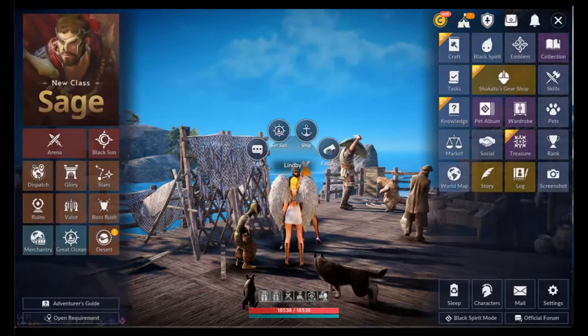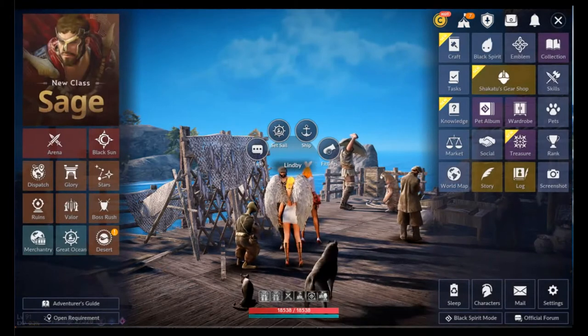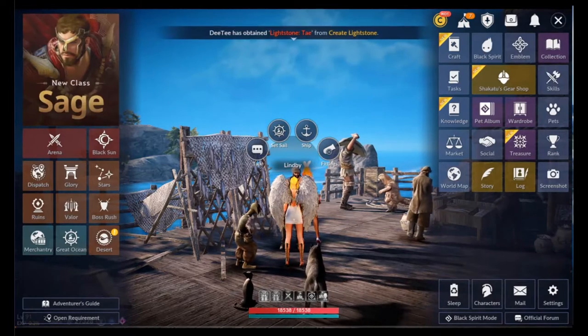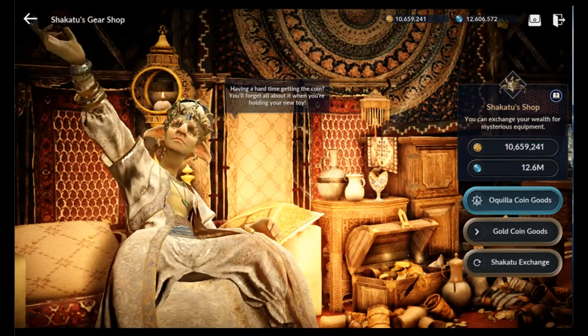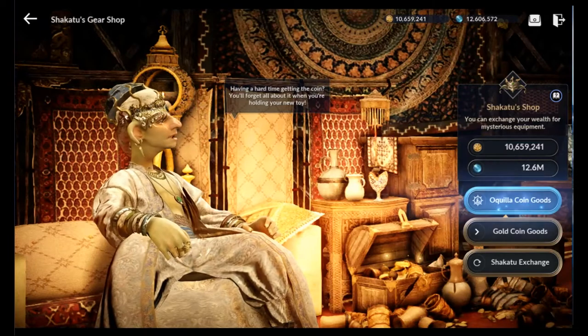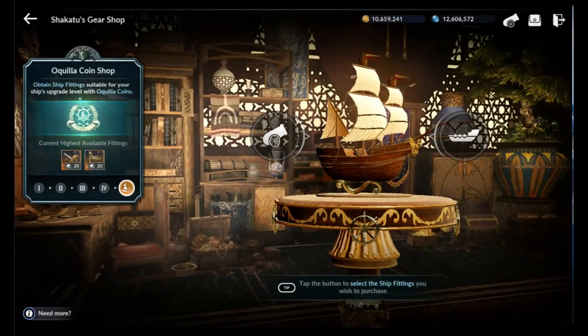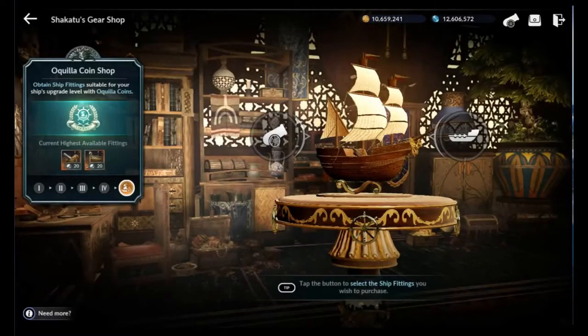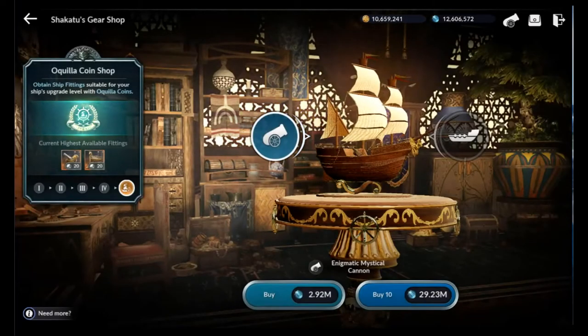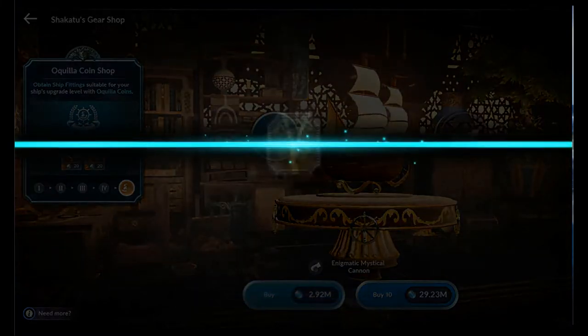Before we enter the Jersey — Jor-Sea — we want to make sure the ship is ready to go. I'm going to hit the black spirit and melt these. But first, let's go to Shaka 2 and use the Aquila coins we have been saving, which is 12 million. I thought I was going to do 10 of them, so I think it's pronounced Berater Cannon and Berater Ironbow Frame. I tapped on it and got a no — I needed about 30 million Aquila coins. I wasn't even close. So let's just go ahead and buy one of each.